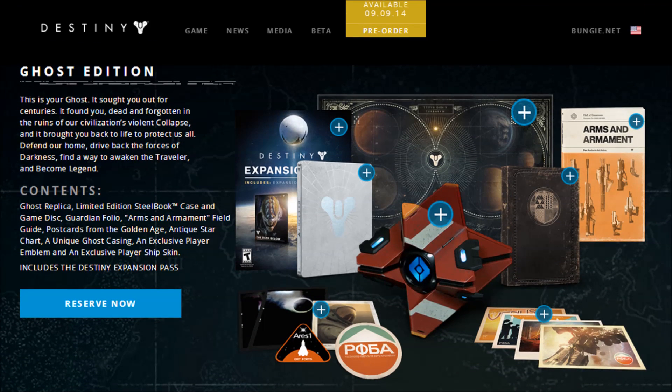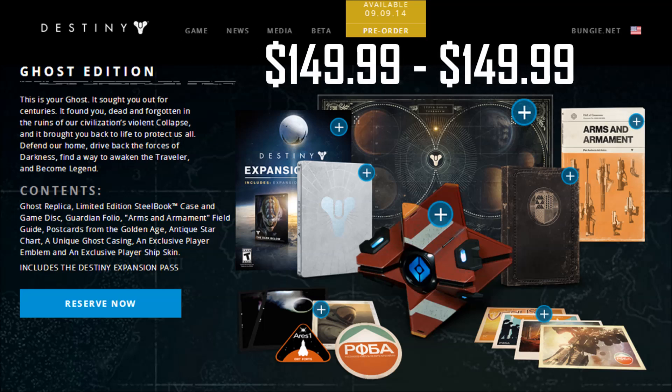So then, here it is — the Ghost Edition, aka the 'sweet Lord Give It To Me Now' edition. This costs $149.99 in the US and $149.99 in the UK. Here's how Bungie describes it: this is your ghost. It sought you out for centuries. It found you dead and forgotten in the ruins of our civilization's violent collapse, and it brought you back to life to protect us all. Defend our home, drive back the forces of darkness, find a way to awaken the traveler, and become legend.